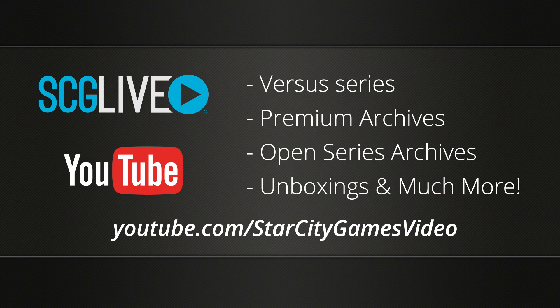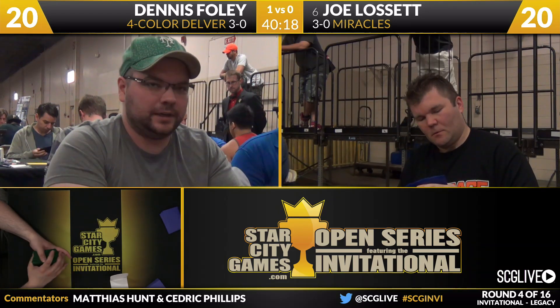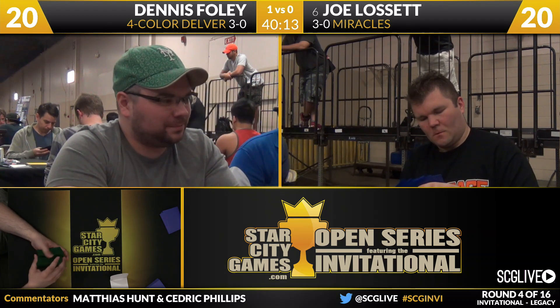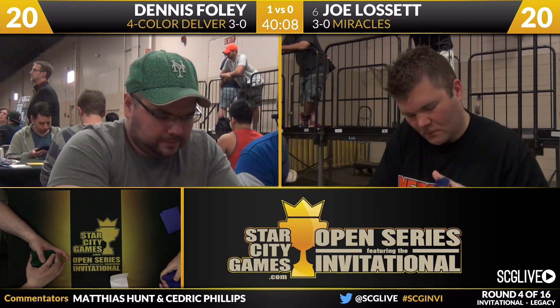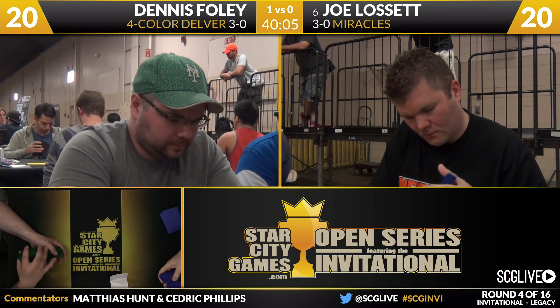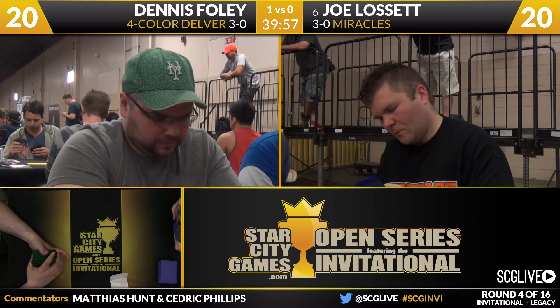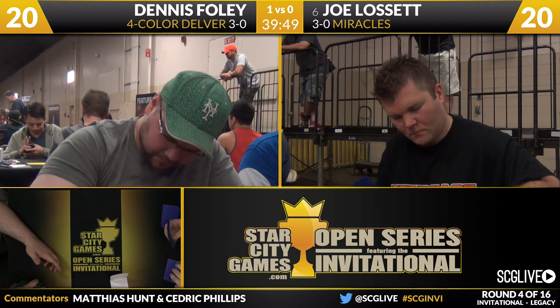Joe Lisette is the feature match right now with Miracles, though down a game. We talked about all the Delver variants — Temur, Grixis, how poorly we think Jeskai is positioned — but we didn't talk about the Four Color version. Eric Rill is one of the people we see playing a lot of Four Color Delver, but even then that's a more Young Pyromancer build. This version has no Young Pyromancers — he's got Tarmogoyf instead.